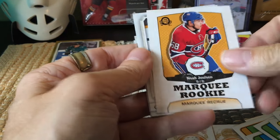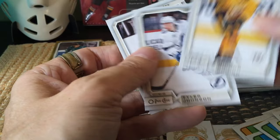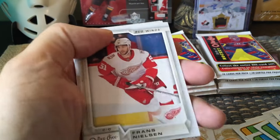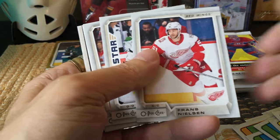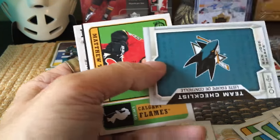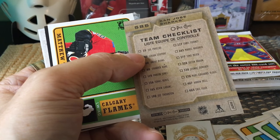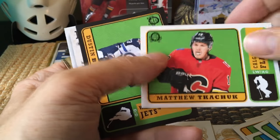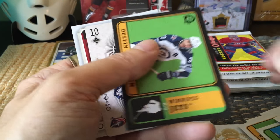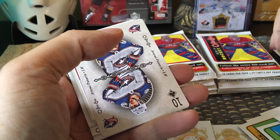We got the Noah Juulsen — cool, we got the retro Noah Juulsen! He's a defenseman on the Habs — it's probably the only rookie I could potentially hit. He has to get going given how weak the Habs are on D, but that's awesome. Not a black border retro, just a generic retro rookie, but I have gotten the Hall, which is a Leaf, and the Habs one as well. Here is just a team checklist — you can see Aaron Dell, who was a very able backup goaltender, and Matthew Tkachuk as well as Dustin Byfuglien.